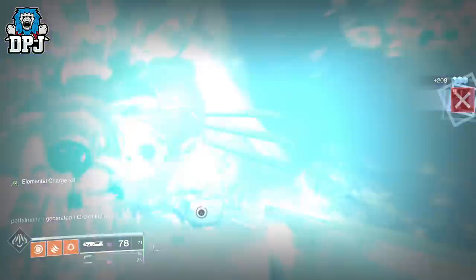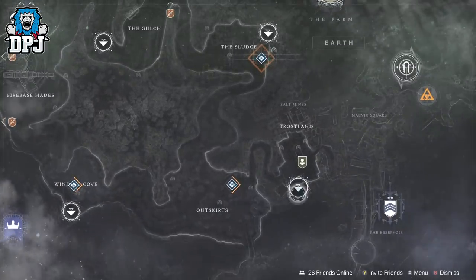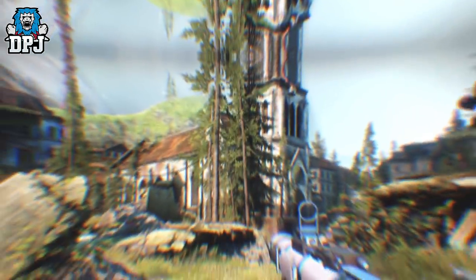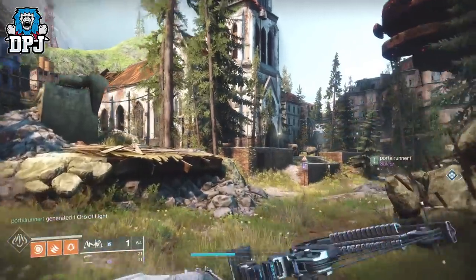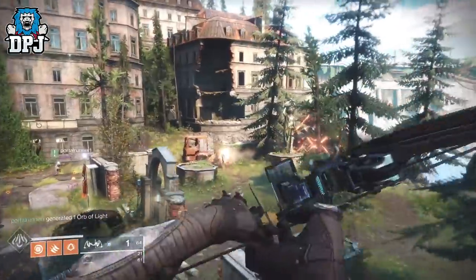Another place where enemies move off against each other quite often is the EDZ. Load into Trostland by Devrim, and here within this back corner the enemies also move off against each other, spawning in hundreds of enemies — which will make easy work of generating orbs for your armor challenges.